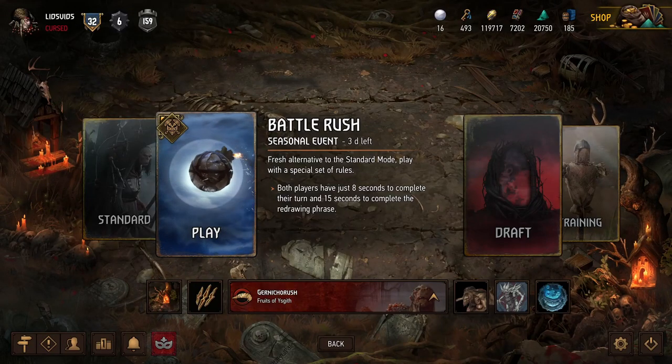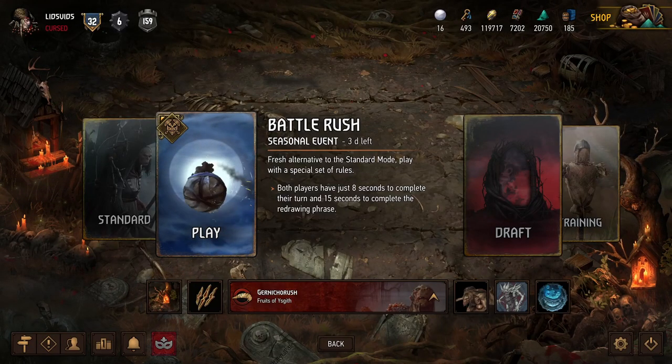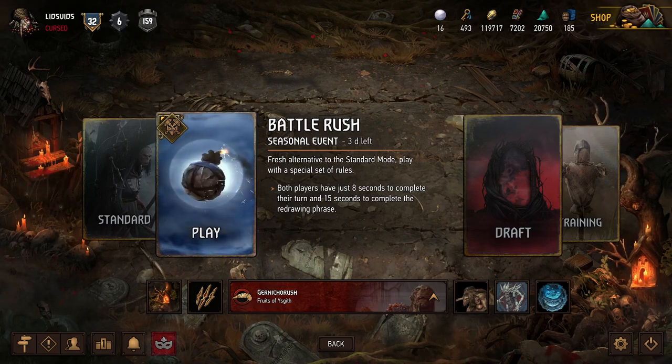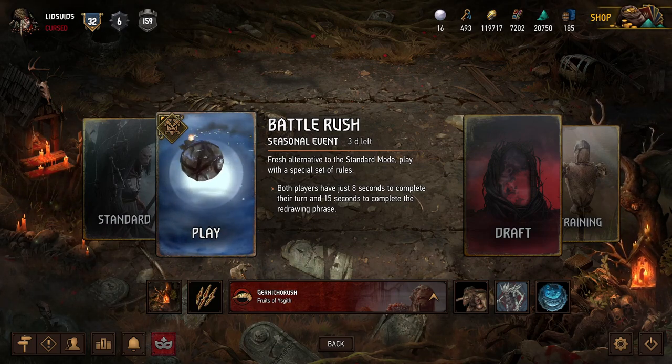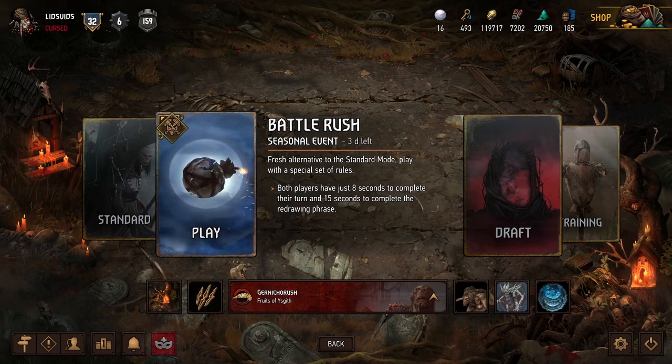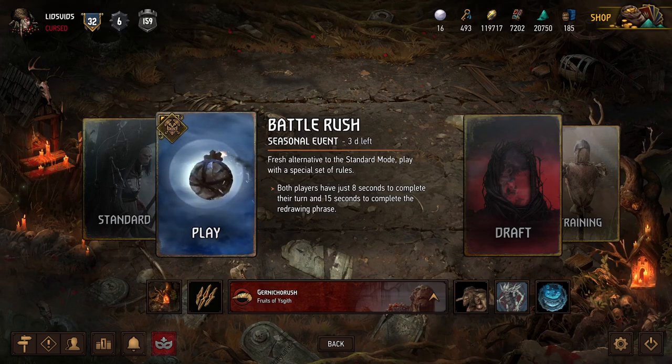Hey, what's up everybody? It's Lids, and we're back for some more Gwent. Today we're playing more of the Battle Rush Seasonal Event, which is an alternate game mode in which we have just 8 seconds to take our turn and 15 seconds to choose our cards in between rounds. That means this mode is all about speed, and today we have an incredibly speedy deck that is also the perfect Halloween theme.